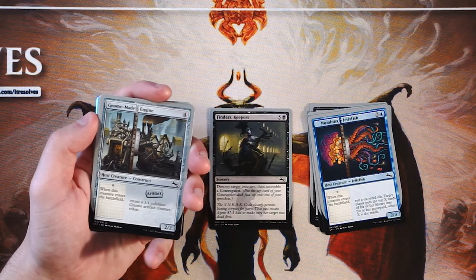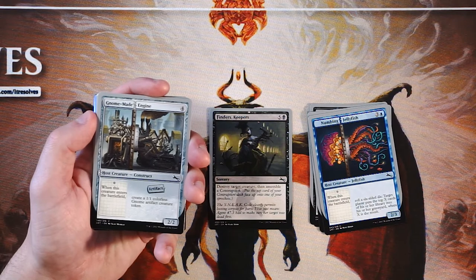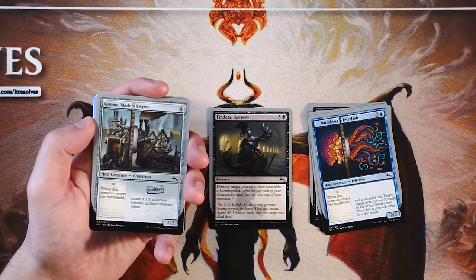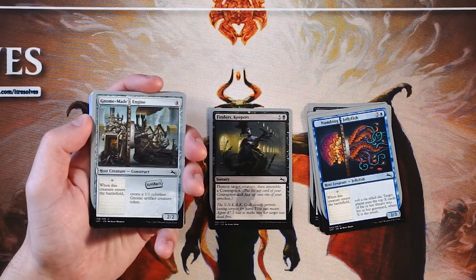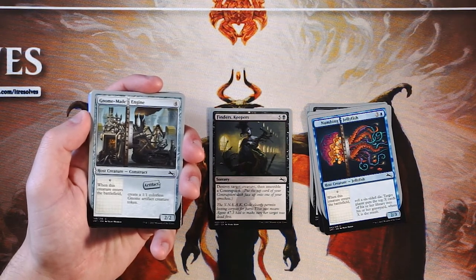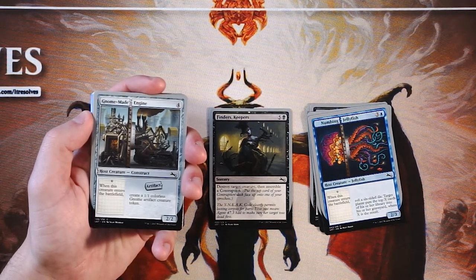Gnome Made Engine, another host creature, is a 2/2 for four of any color. When it enters the battlefield, create a 1/1 colorless gnome artifact creature token. This one is not super exciting. It's nice to be able to spit out some artifacts, and for four mana you're getting three power and three toughness on the field divided between two creatures. However, it is a little understated in my opinion. What's nice about it is it slots into any deck, so if you find yourself in a host-augment style deck and need more host creatures, this is a great option. But Finder's Keepers is just super strong removal, so it's really hard to pass up on that.